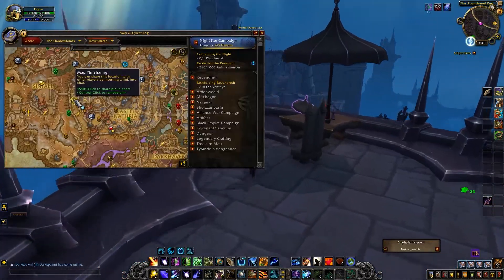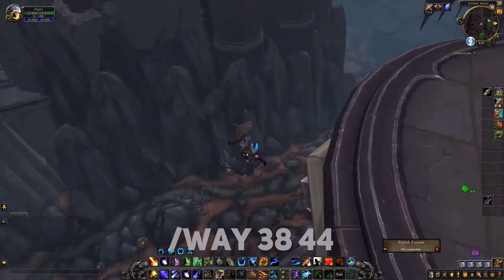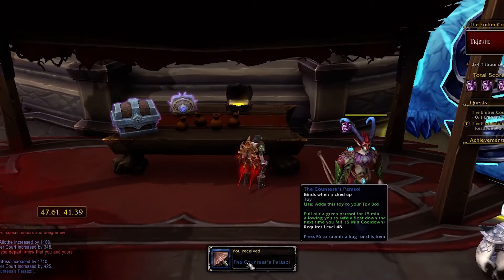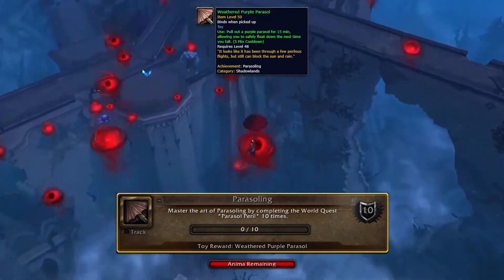Also in the Shadowlands, you will not be broken by the Stylish Black Parasol, which can be found in Revendreth at coordinates 38, 44. The Countess Parasol is obtained from the Countess Three Flames Tribute, and the Weathered Purple Parasol is obtained from the Parasol Jumping Achievement, for which you need to complete the World Quest Parasol Peril 10 times.